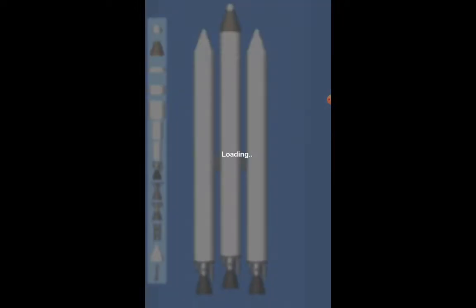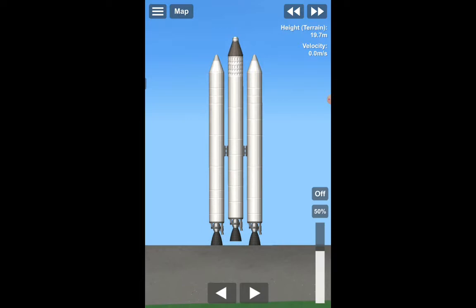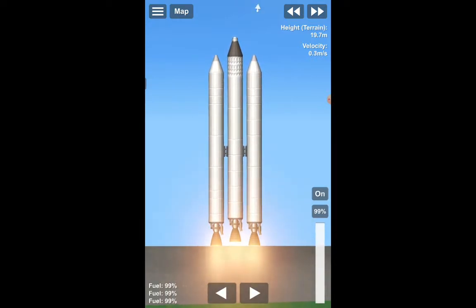Alright guys, we are done with the rocket, and now let's launch. 10, 9, 8, 7, 6, 5, 4, 3, 2, 1. Ignition. Let's go guys. And we have liftoff.